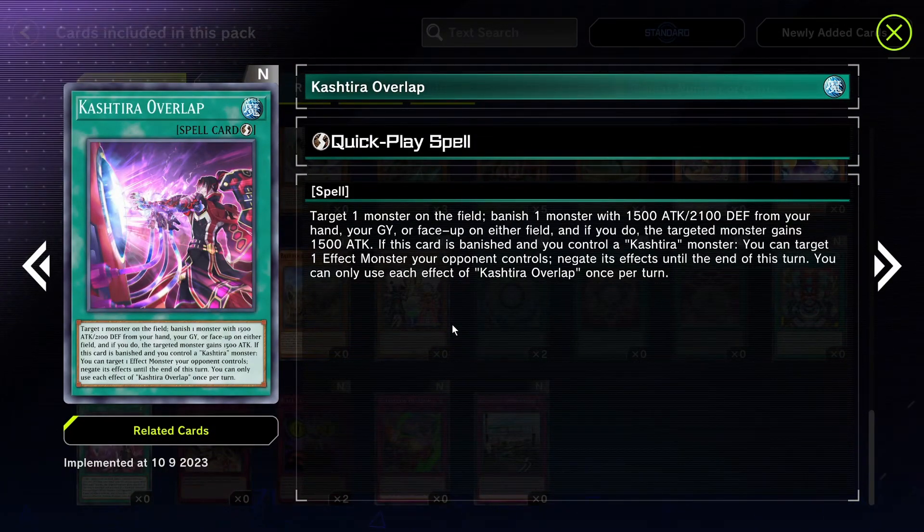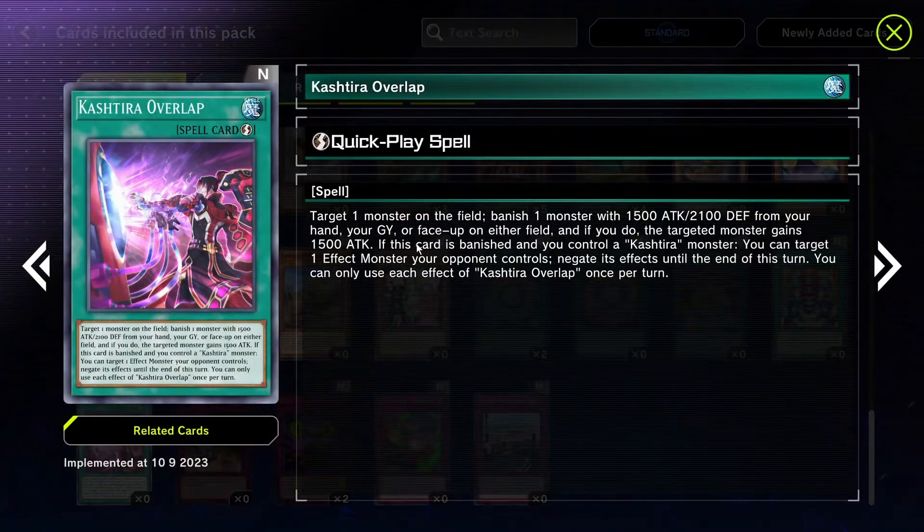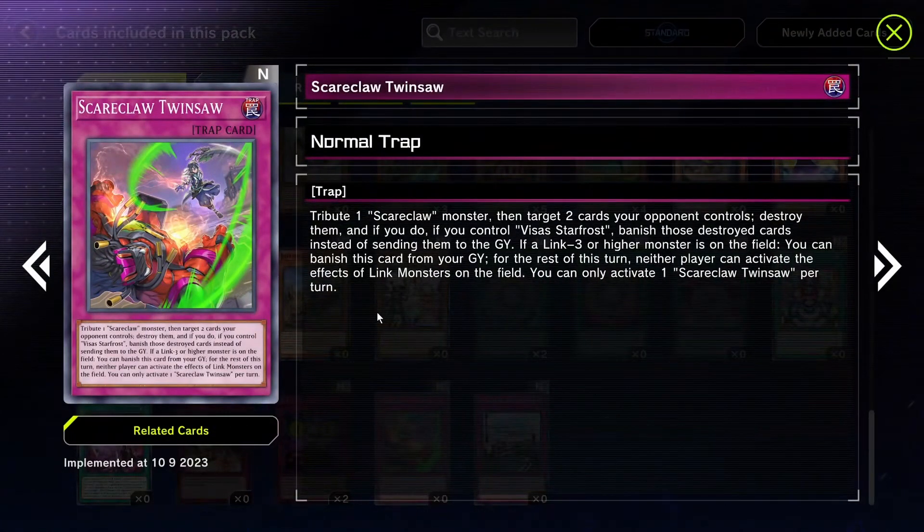Kashira Overlap Trigger — banish one monster with 1500 attack and 2100 defense from your hand, graveyard, or face-up on the field, and if you do the target gains 1500 attack. If you control a Kashira monster, you can target an effect monster your opponent controls and negate its effects until end of turn. It seems iffy — the only way it could be good is if it gets banished and negates an opponent's monster effect, but it activates on a separate chain so it's not immediate.